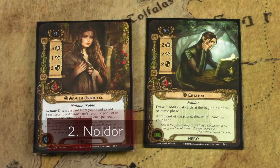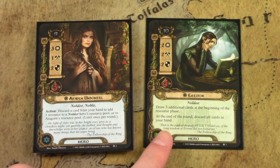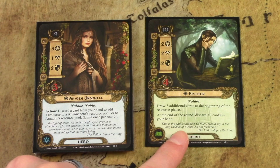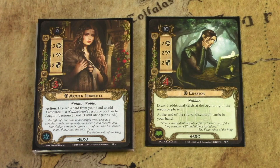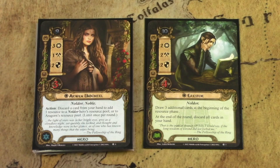The Noldor elves are all about the discard pile — they can discard cards for benefit and pull cards out of the discard pile. Some of their cards can only be played when in the discard pile. To make this deck work, you need a lot of card draw, which is where Erestor comes in. He draws three additional cards at the beginning of the resource phase, so turn one you're getting a 10-card hand. But at the end of the round, you discard all cards in your hand. He's game-changing and doesn't need to be in a Noldor deck — he solves card draw for any deck.